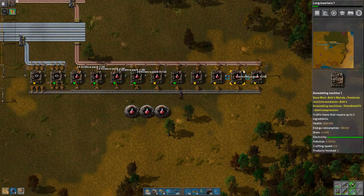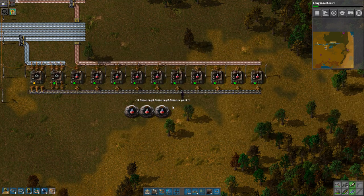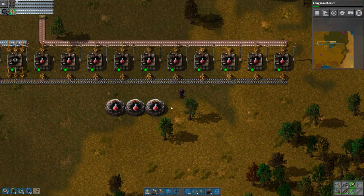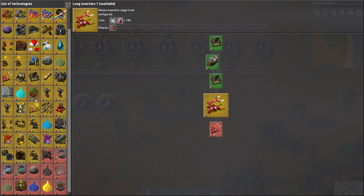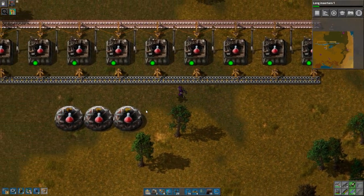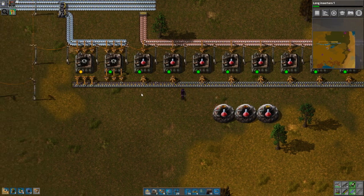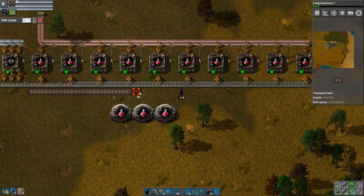Long inserters — really looking forward to that one, because that's going to make automation a lot easier to work with. I would also like to have an extra toolbar, but we'll see about that one later. It's not that important right now.